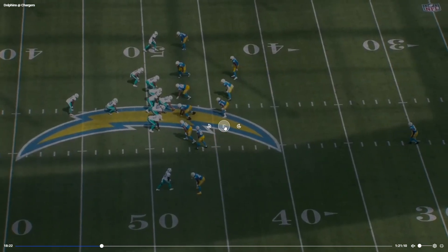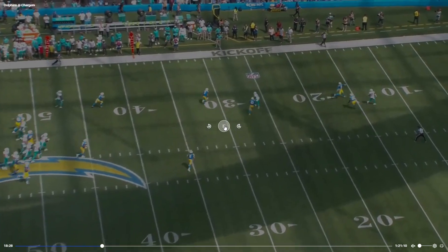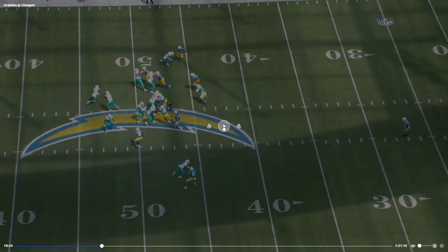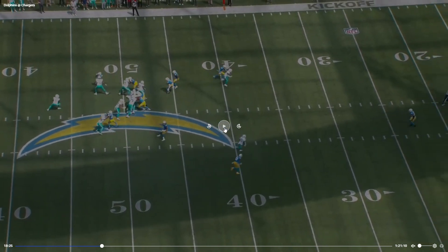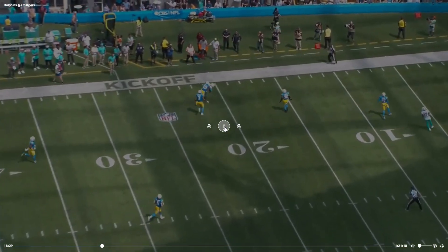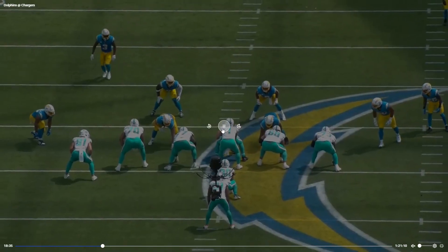Tyreek again — his releases are so deadly. Look at this press coverage: this is what you'd typically do to the smaller, fast receivers, but he is so good at getting off the line. At this point he's already basically a yard away from you. He is such a weapon. There's a bit of an underthrow that could have been even better, but Tyreek Hill is amazing.